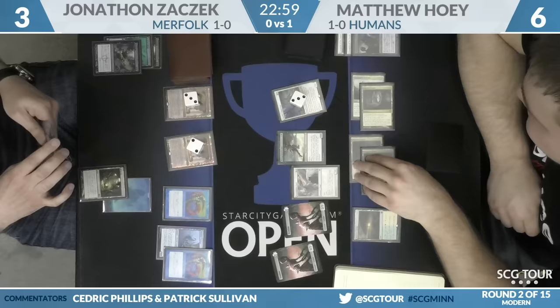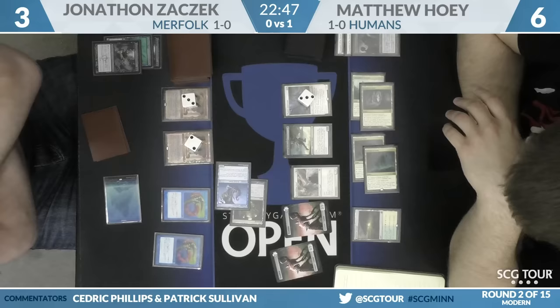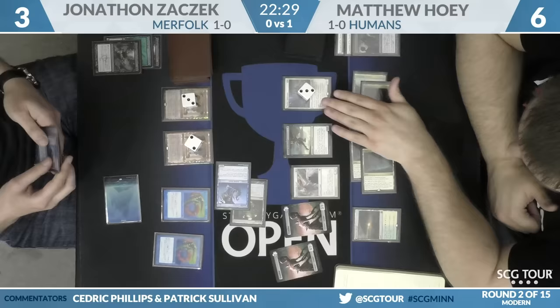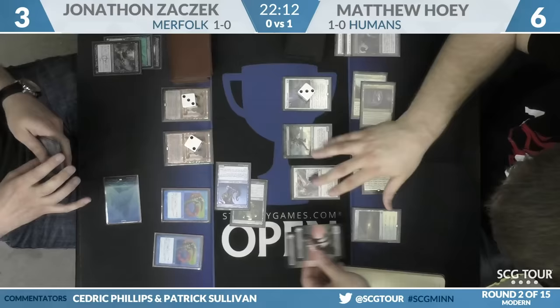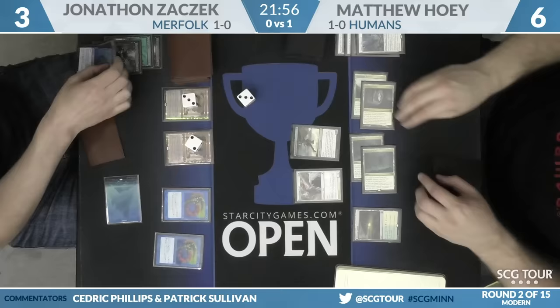A couple of good draws here for Zaczek. He fires up the Mutavault — only a couple of creatures come in, with the Lords hanging back on defense. The large Mutavault is a four-four; the Trickster also a four-four. These are not lethal attackers. The issue is if he attacks with everything, Thalia's Lieutenant can block a Lord of Atlantis and the attack looks really bad — you're dead on the way back because both Thalia's Lieutenant and Restoration Angel are lethal attackers. Once the Lords of Atlantis get in there, Hoey has a premium block on them. Zombies and Thalia's Lieutenant — some double blocks are set up, locked in. Trades happen; Hoey remains at six.